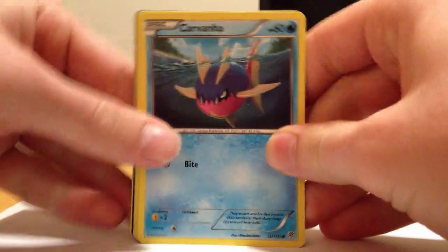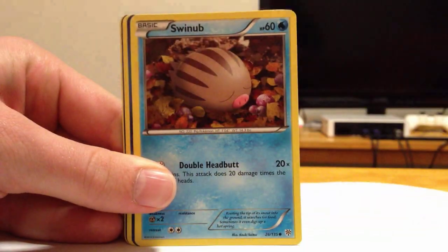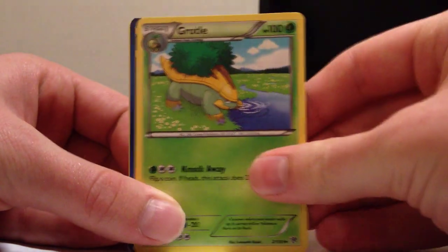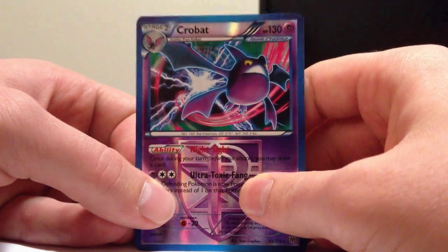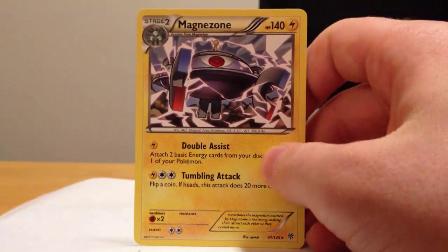Our Articuno pack. We have Carvana, Tetrap, Trubbish, Togepi, Swinub, Rotom, Ether, Grottle, Crobat Reverse — is that a holo normally? I don't know, but it looks amazing regardless. It's a rare. And we have a Magnezone, regular rare — quite nice. Could be the first one of those. That's our first regular. That's crazy.